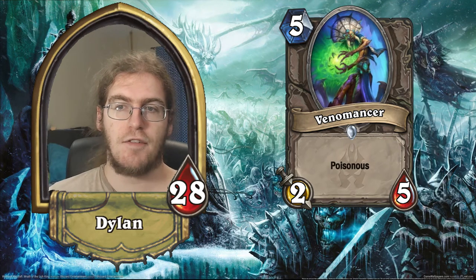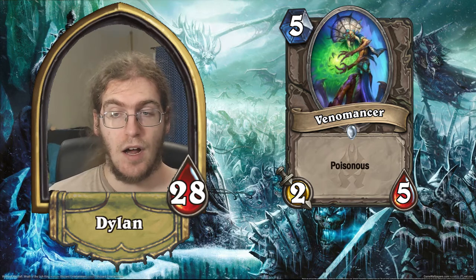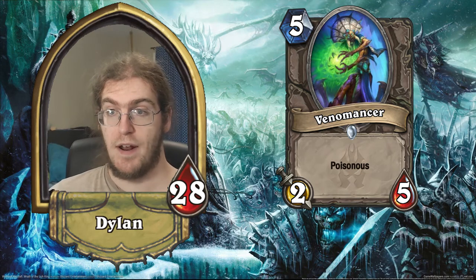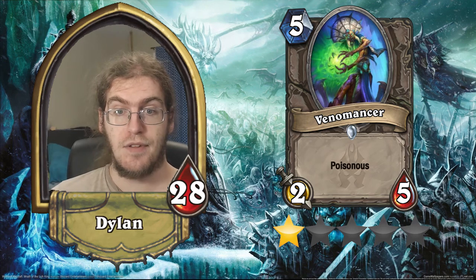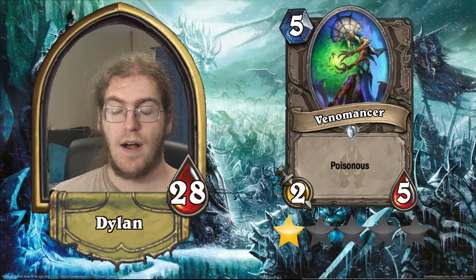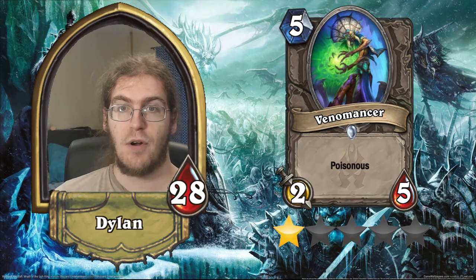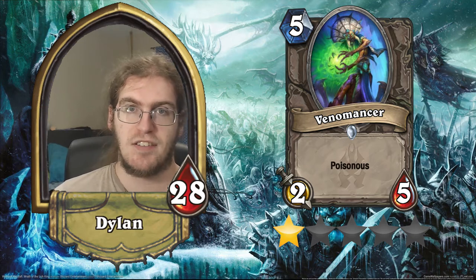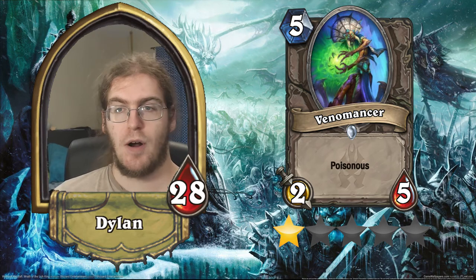Venomancer — this is a 2/5 for five with poisonous. It has a secondary effect of: if you put this in your deck, your win rate goes down by 20%. This is a one star card — it is not very good at all. It's just a 2/5 that's going to get traded into by a 5/5 if you're lucky, or a 5/1 if you're unlucky, or it's just going to get killed with a spell and then you're going to take 12 damage to face because the other guy's board is actually good and isn't made of 2/5s. Terrible card. Don't play it.